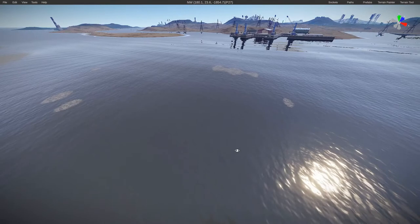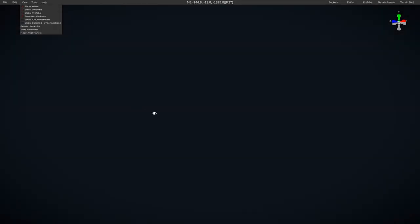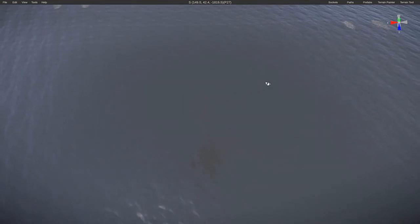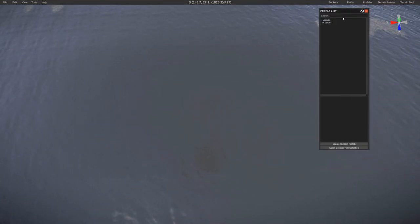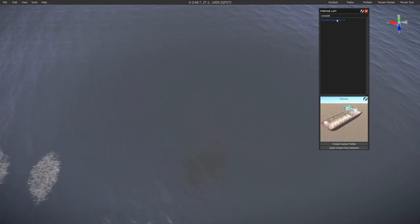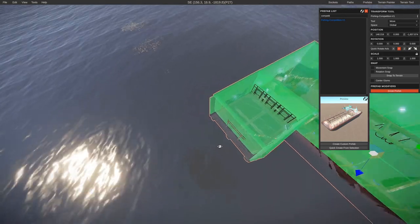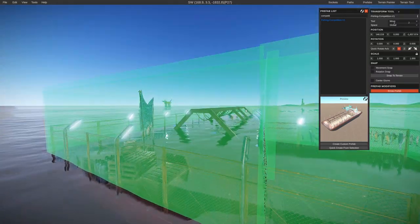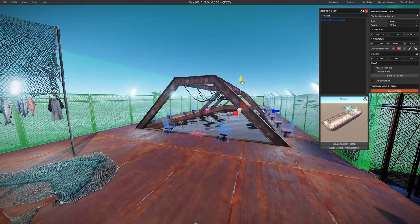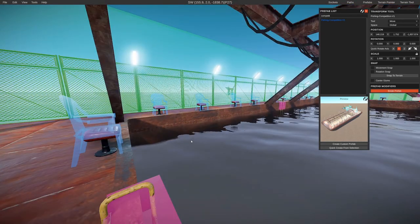You can remove the water layer to check the depth — there's a fair bit of depth here which is fine. Once you've chosen a location, open the prefabs list, search 'competition', and you should see the Fishing Competition prefab. Double-click it while looking at the ocean and it will spawn. Then raise its height so it's not submerged but not so high that players can't fish.